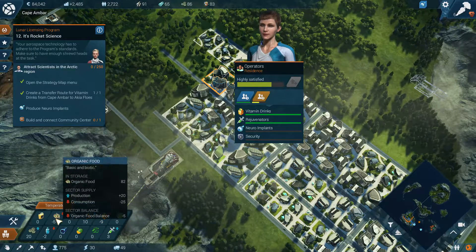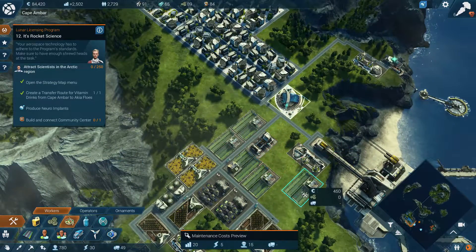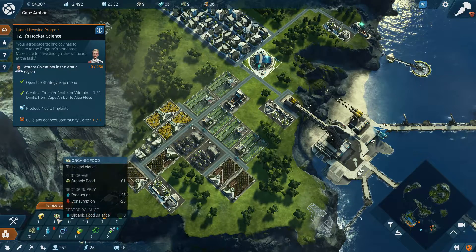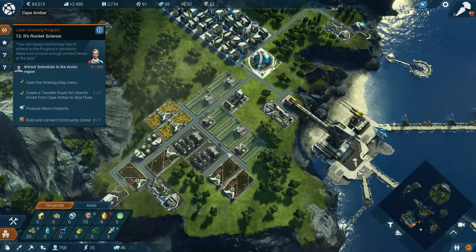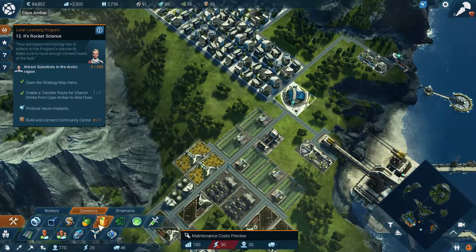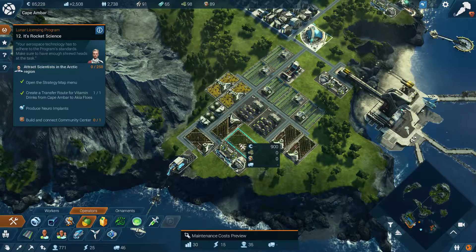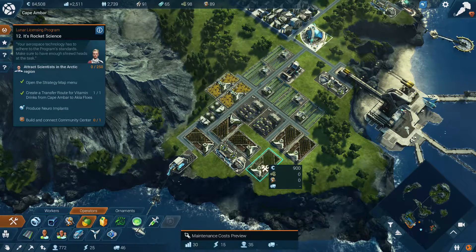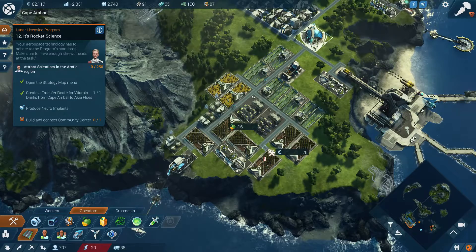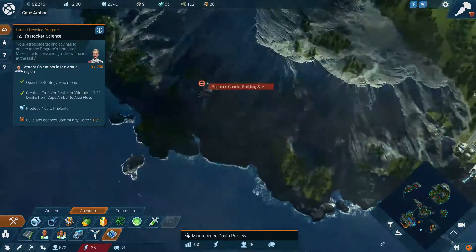Vitamin drinks are going down as expected, as are organic foods. So let's fix that real quickly. This is just a rice farm, right? Forgot what the chain was like, but there is no chain. That should probably alleviate our organic foods — yes, it's at naught now. Vitamin drinks need plus nine, so that's quite a lot. First the fruits and then the vitamin condenser. Let's try and get this all in one place. There we go — I think that should work. Low on power now though — well, that's fine. We are now low on power; let's fix that again.